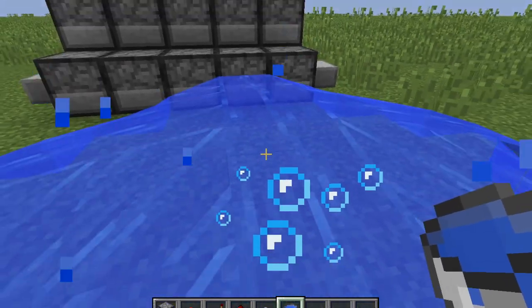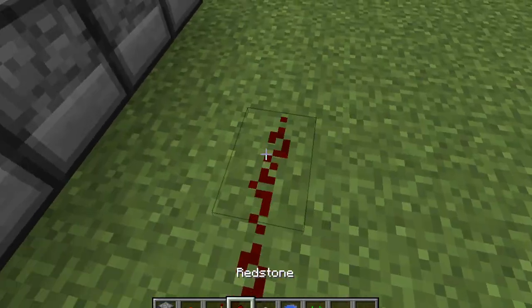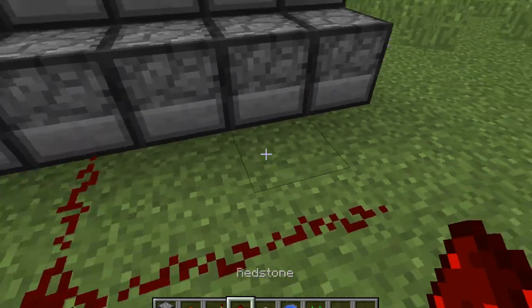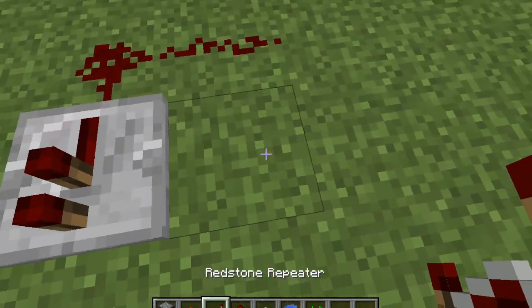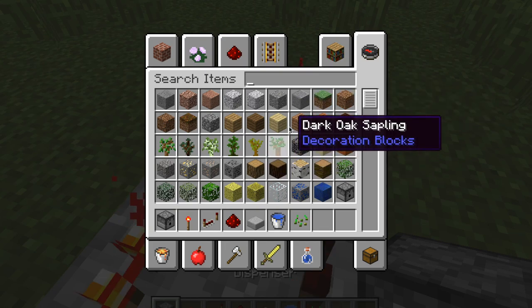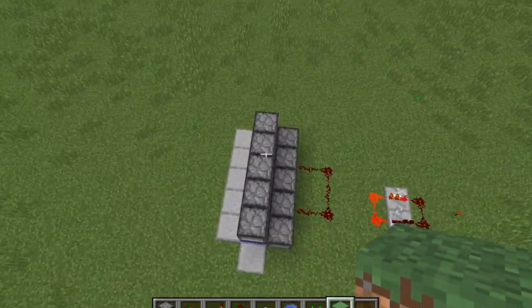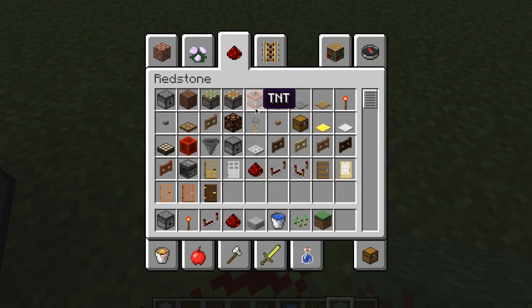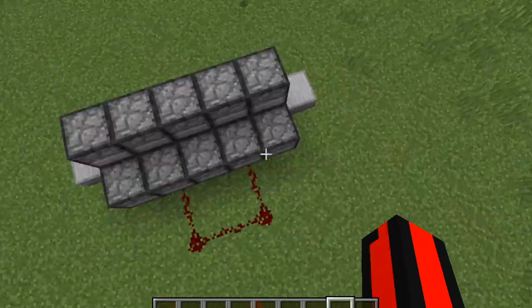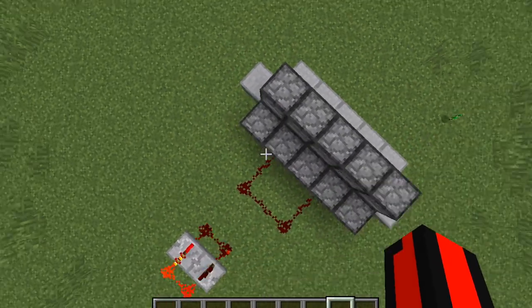Then you'll want to make a clock again — first a line, then build the clock back here. Same as before, make this simple clock: two repeaters, four redstone, and set it off. Then fill all this with TNT — very simple. Quick update: I just filled all this with TNT. Remember to put nine stacks in the bottom, or put a significantly larger amount on the bottom layer, or else it'll blow itself up at the end.